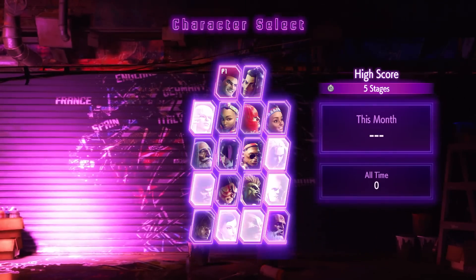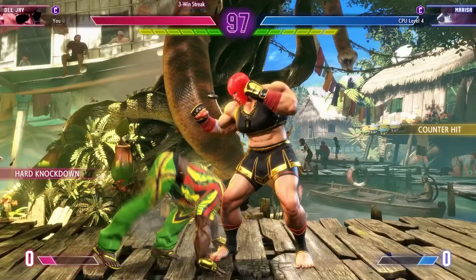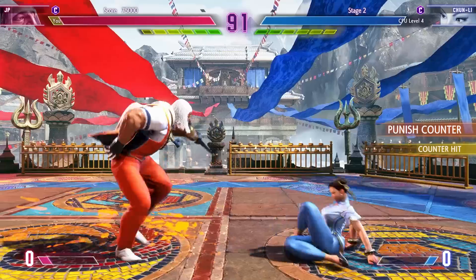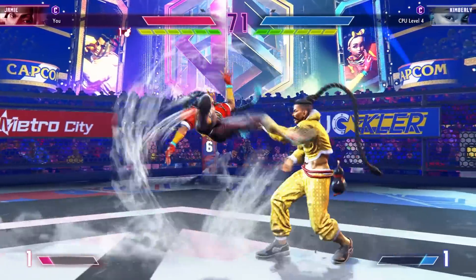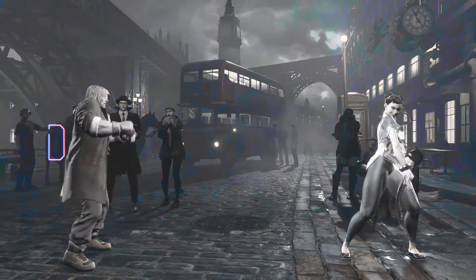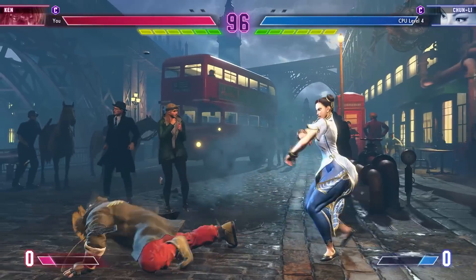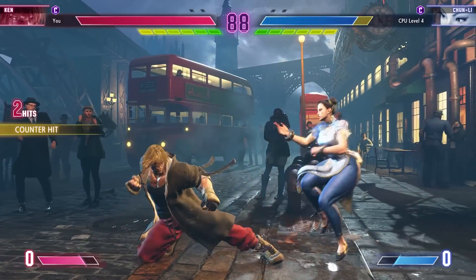Moving on to the character roster, this starting roster is a bit smaller than I'm used to seeing, but the game just came out as of this recording. They did add in a few newcomers, and this might be one of my favorite new casts so far: Marissa, a gladiator-inspired warrior; Manon, whose moveset integrates ballet movements into the fighting stances; JP, a new big bad who's way cooler than Bison in my opinion; and my favorite new addition Jamie, who has a really cool drunken fist-style mechanic. The classics are here too — Ryu, Chun-Li, and Punished Ken. DLC characters now have to be unlocked simply by paying real money, but they've added a system for unlocking trial tickets which let you use characters you don't own one time in exchange for the ticket.